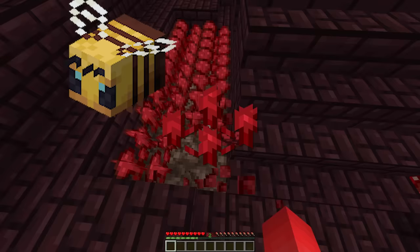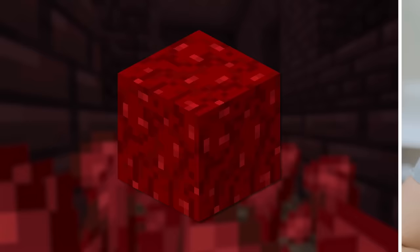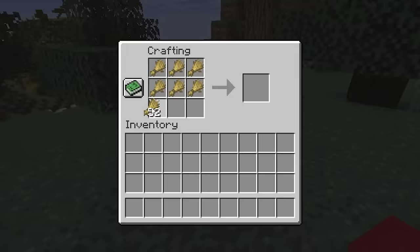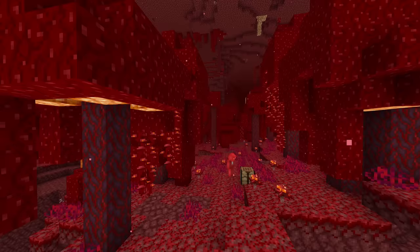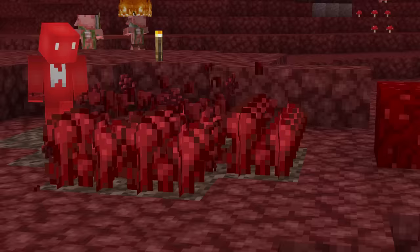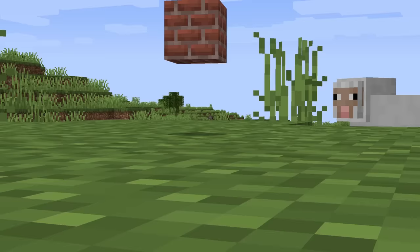Number three: nether wart is a frustrating crop as is — we can't bone meal or pollinate it, so it's very tough to farm. But then the nether wart block might be even more annoying. We can pack nine nether wart into a block for storage, just like many other materials, but unlike those, we can't un-craft it. That's meant to incentivize finding a fortress rather than grabbing it from the crimson forest, but that doesn't make it any less of a rip-off to craft.